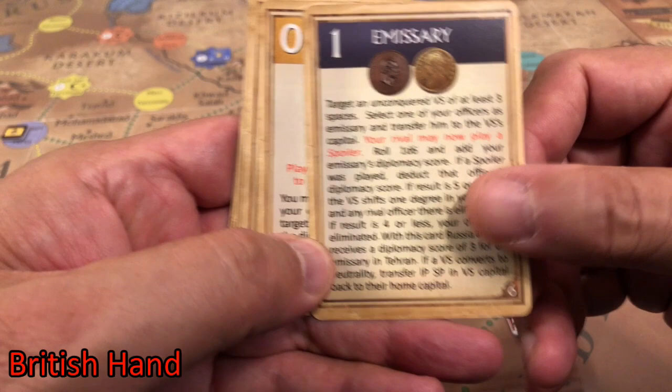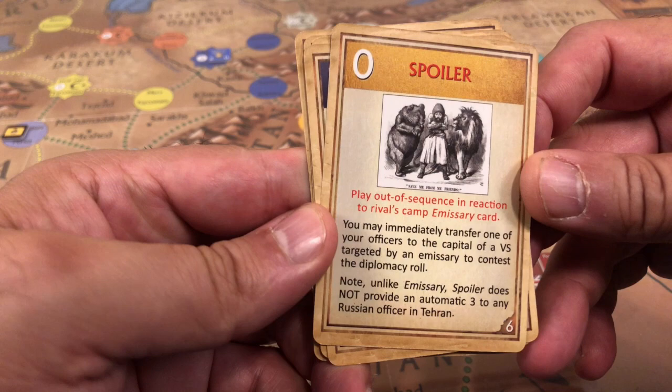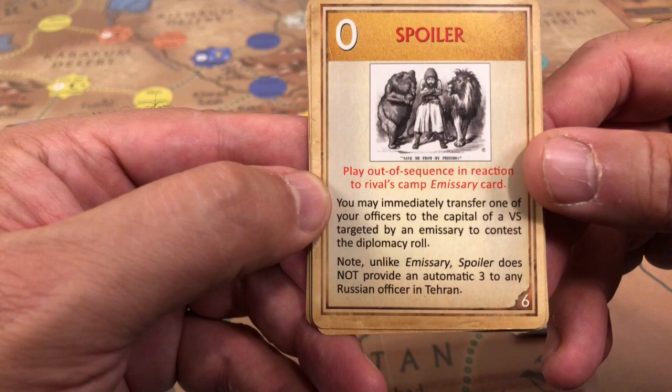Let's take a look at the British hand. An emissary card is used to sway a vassal state to your side if it is neutral, or to neutral status if it's in the opponent's camp. A spoiler card is used to spoil an emissary card attempt by transferring one of your officers to contest it.